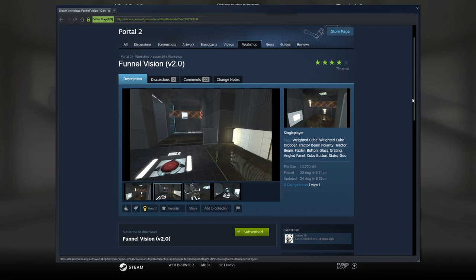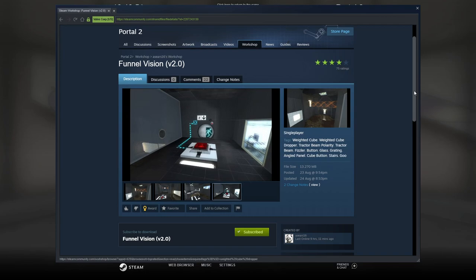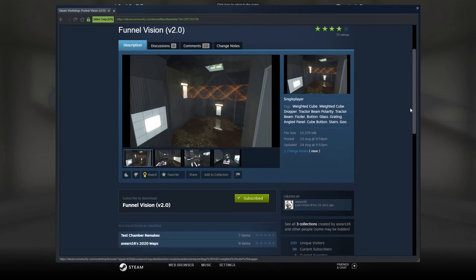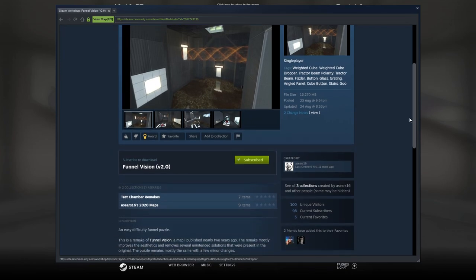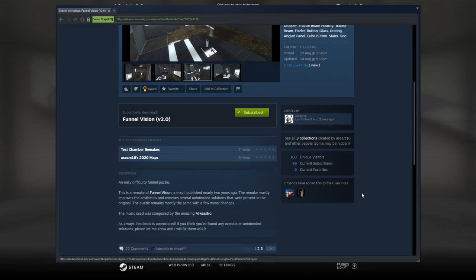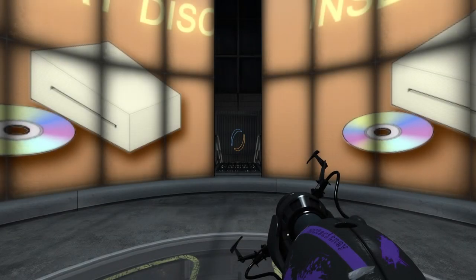Welcome back to another Portal 2 community map. Sticking with Asir's 16, today we are playing Funnel Vision. There seems to be a trend here of Asir remaking maps — we have a version 2 again today. It's a remake of Funnel Vision, a map from nearly two years ago. The remake mostly improves the aesthetics and removes several unintended solutions from the original. The puzzle remains mostly the same with a few minor changes, and the music is one of Mike Stroh's tracks.